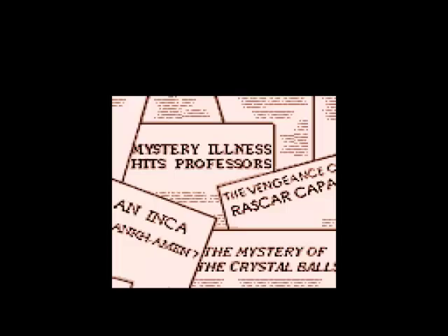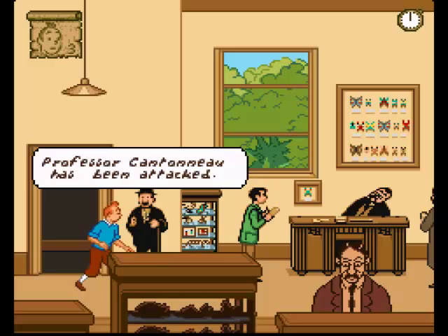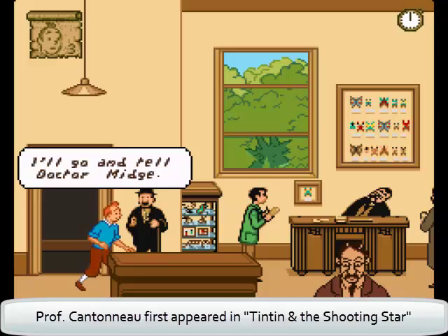So our first stage is this museum, and right away we have a cameo from a character from a previous Tintin mystery, Professor Cantona, who's one of the seven victims. It's kind of nice they throw in a cameo like that. It's not very nice for Cantona, however, because he's basically catatonic right now.